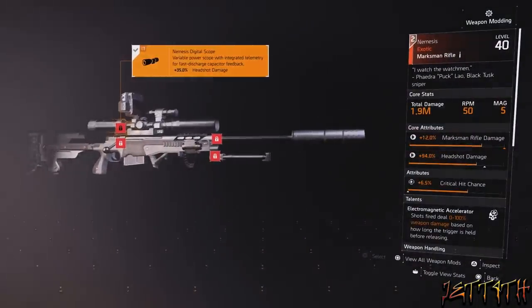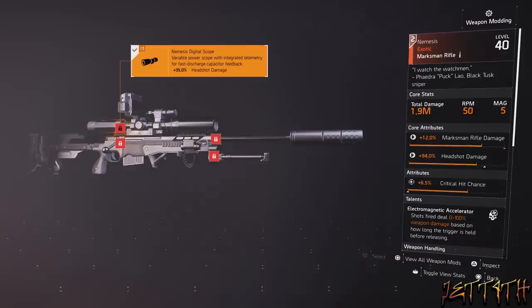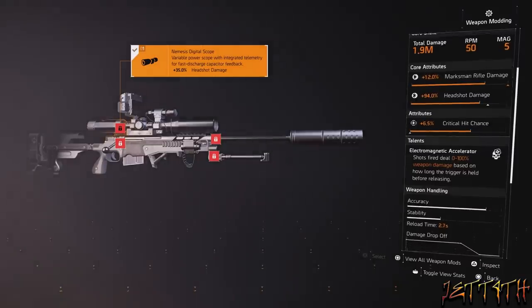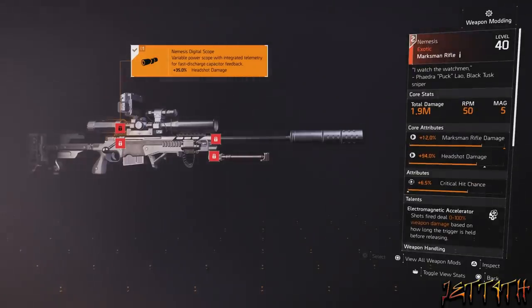The marksman rifle I am now using is the Nemesis. Total damage: 1.9 million, 50 RPM, and a 5-round mag. Core attributes: marksman rifle damage and headshot damage. Regular attribute: critical hit chance. This works pretty much the same as it did before — Electromagnetic Accelerator: shots fired deal 0–100% weapon damage based on how long the trigger is held before releasing. The difference now is that you can hold the trigger down for a lot longer without it popping off its shot, which makes it a lot easier to use.